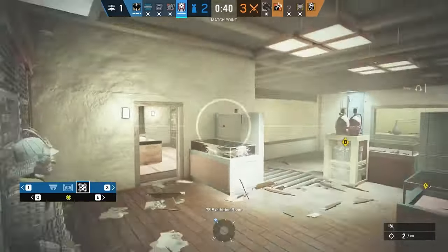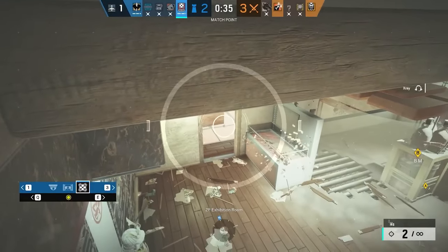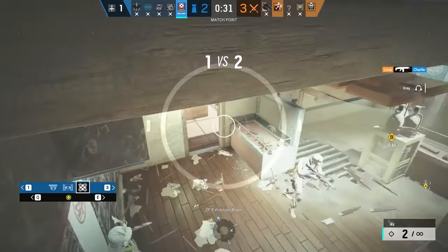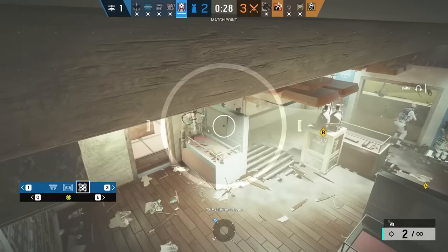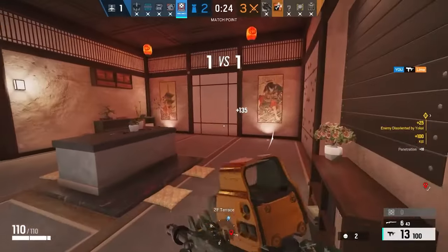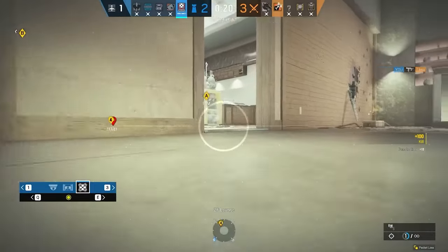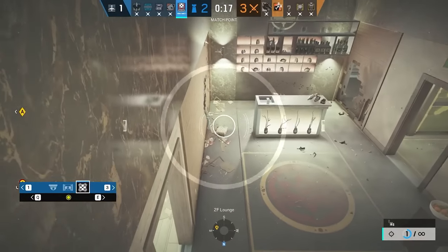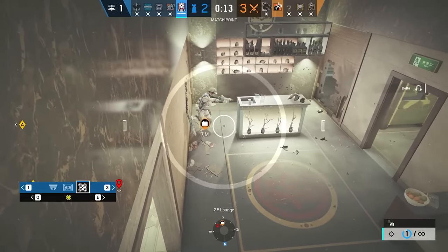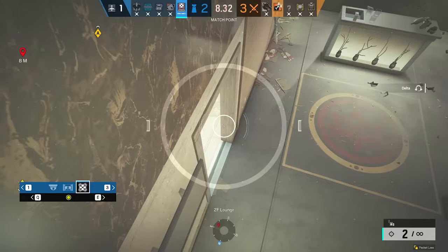This is also kind of the same in Siege. The anchor is someone who will make up the shortcomings of the rest of the team. The way to do this is by locking down the site with utility and delaying time. They also help out roamers by using cams and setting up the site early, so the roamer can go off and be in the best position possible. It's not the most flashy role on defense, but it might just have more impact than even a roamer — setting up site, getting information, denying plant, denying the push — all incredibly important things.